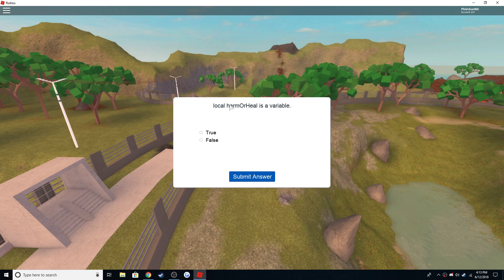Number four was variable — it's a place to store information like numbers or names. Correct. Local harm is a variable: false — nope, it's a number type variable. Nice, and that's true.